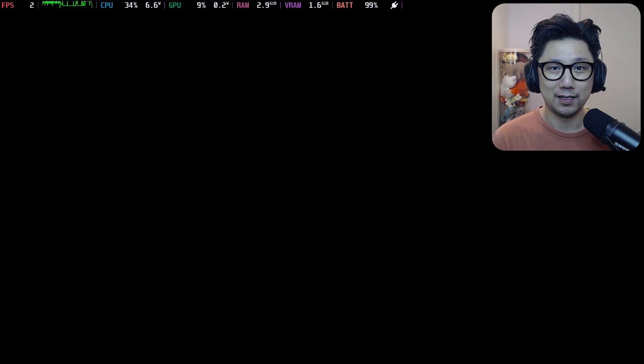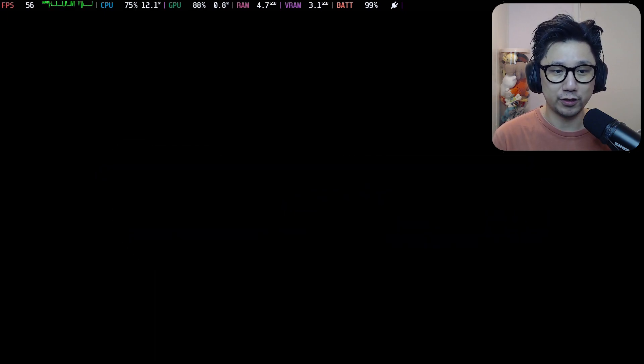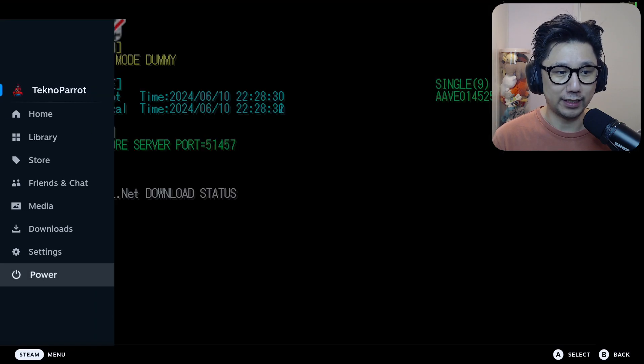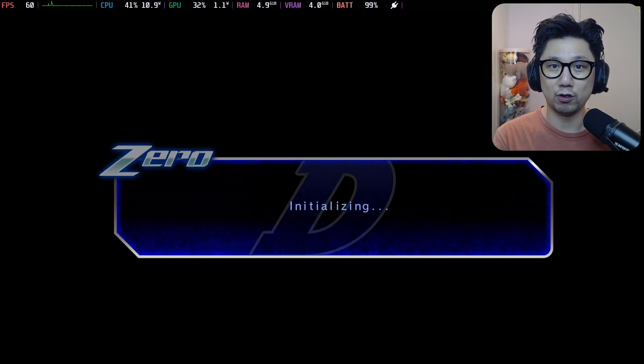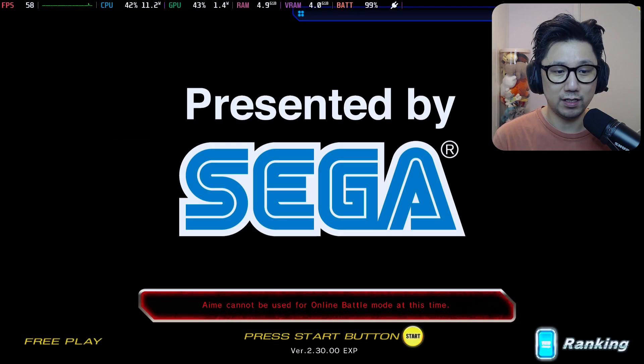It's missing something — a dependency — because all the settings are exactly the same. So if you only have a Steam Deck and want to play this game, I haven't figured it out yet. If anyone watching has figured this out, let me know in the comments. Here you can see it initializing — this is the all.net server — and then it says 'Error: Cannot connect to the all.net server.'